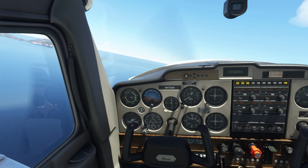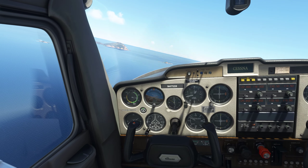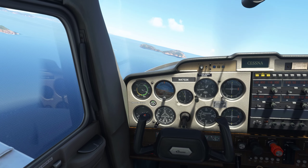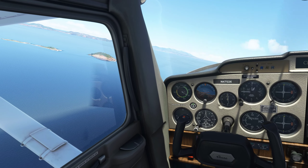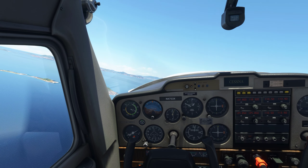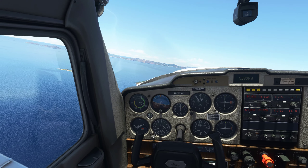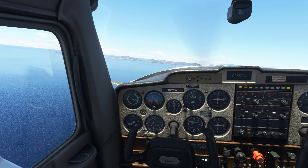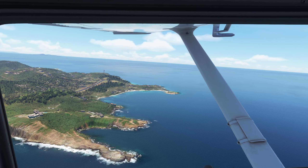Get that nose down a little bit, pick up some airspeed. A left turn to a heading of 342 is going to bring us to runway 1-2. There's Mustique Island — how cool was that? Bring the power back as we pass a thousand feet.